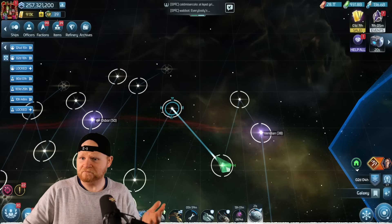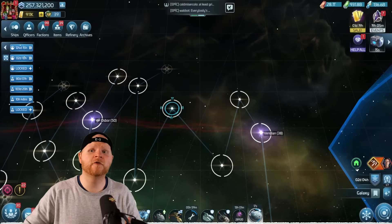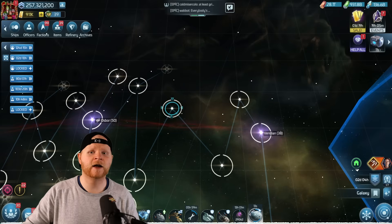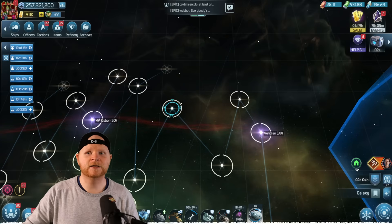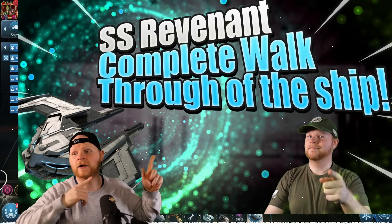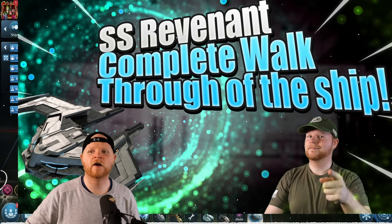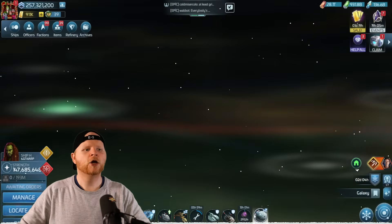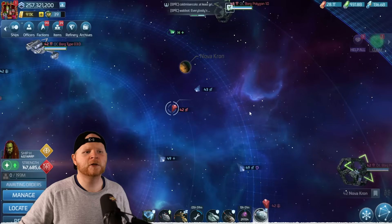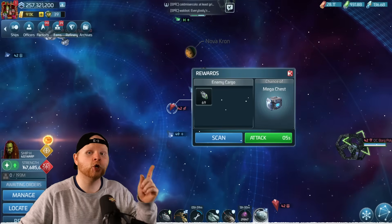I did a full video on the Revenant yesterday, so don't feel like you have to know everything here in one video. It's a lot. If you missed it, the link is in this video. But for chaos tech: you want to go into the Q Continuum or L'Orion systems to fight these hostiles and get the chaos modules currency.